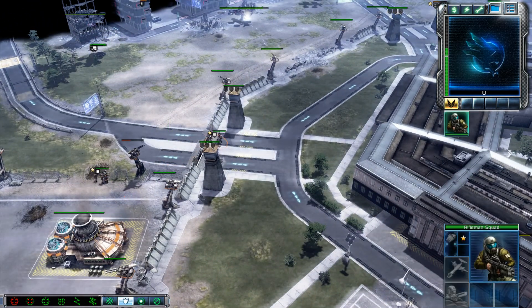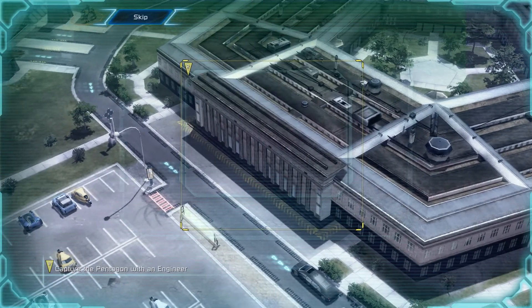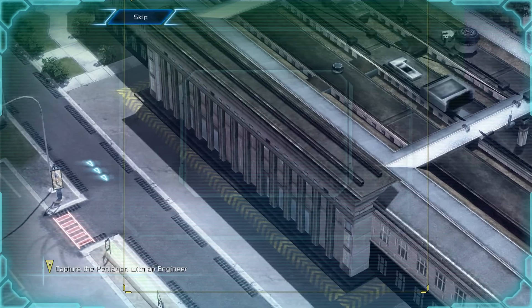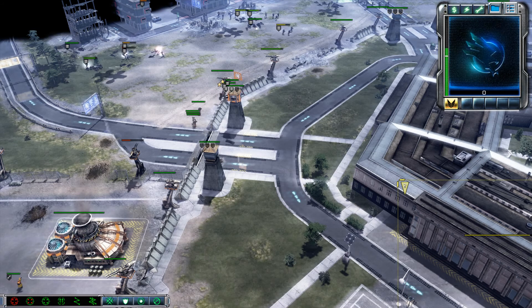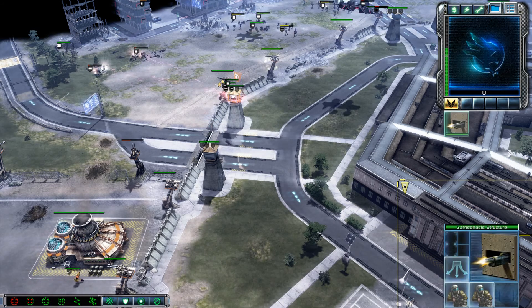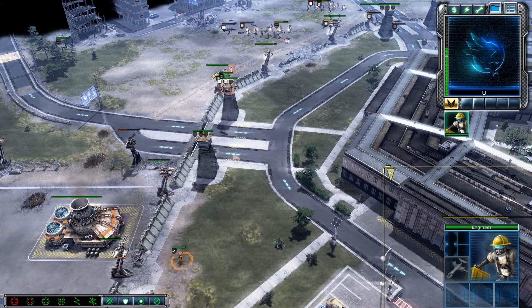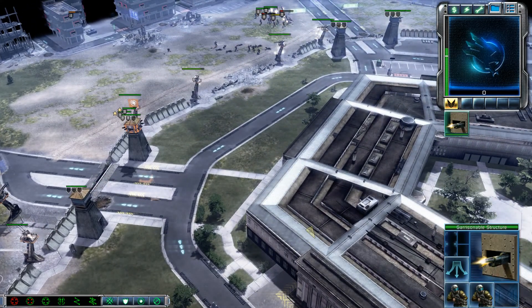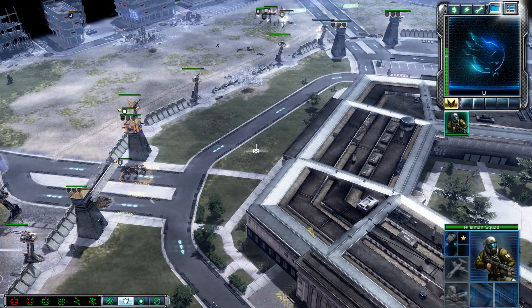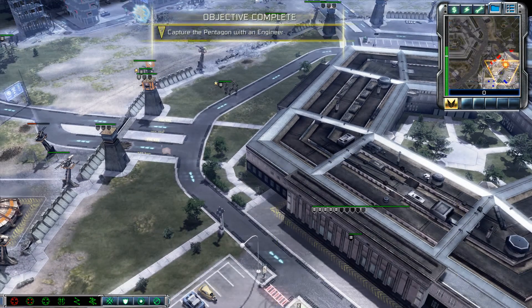Keep your weapon ready. Reporting in. Take control of the Pentagon with an engineer to restore command and control systems. Reporting in. I'll repair. No problem. Yes, sir. Cleared for garrison. Structure repaired.